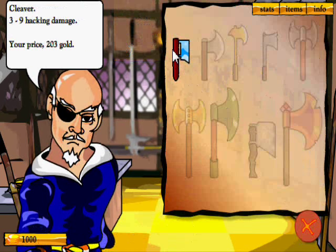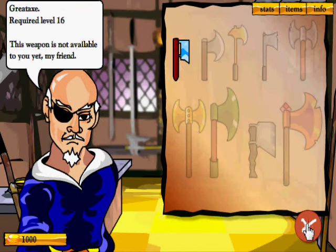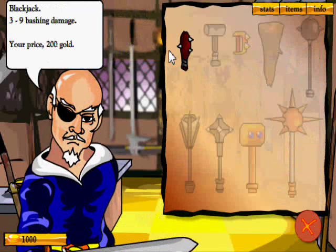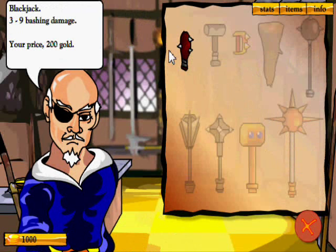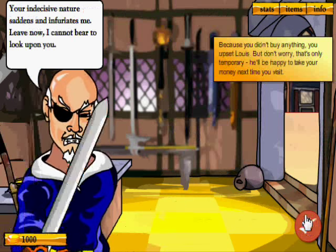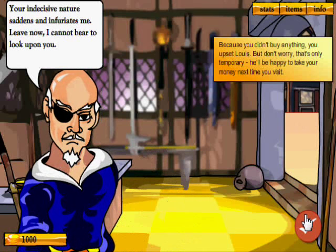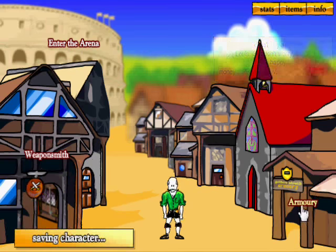As you can see, some of them are grayed out until we reach a specific level. We can get a dagger — three to nine slashing damage, not bad for 197 gold. We have 1,000 gold, which is good. The axe is a cleaver, three to nine damage for 203 gold — a bit more. And the blackjack for 200 gold for bashing damage. If you didn't buy anything, you'll upset Louis — but don't worry, that's only temporary, he'll be happy when you next visit.